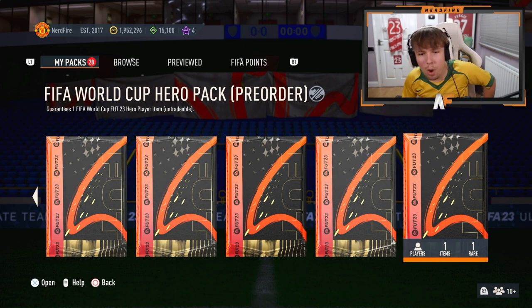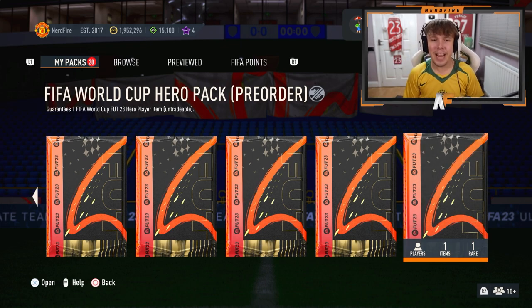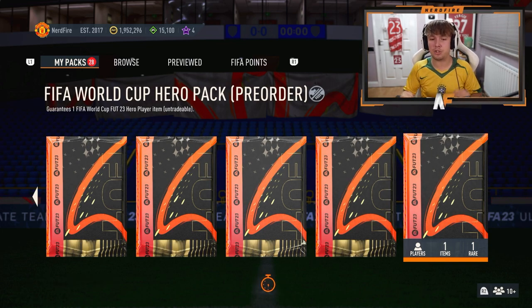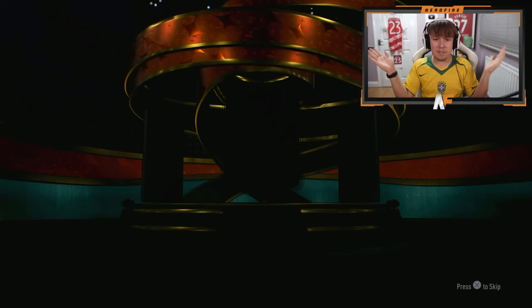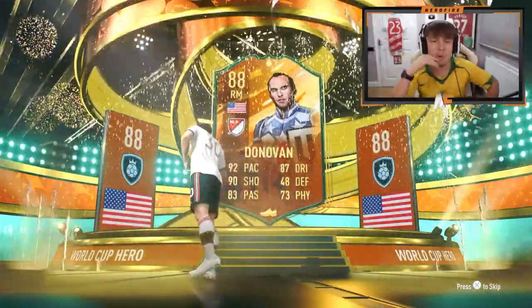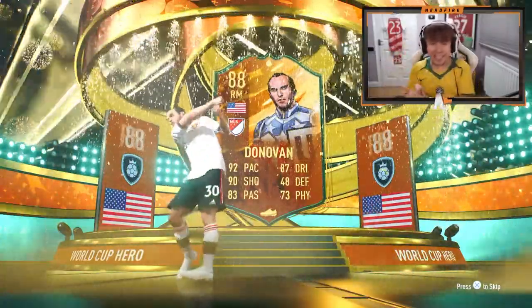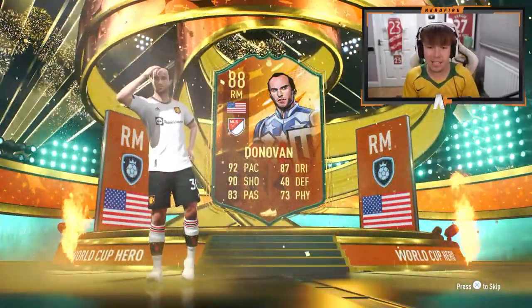Path to Glory has dropped as well, we will be opening some packs in this video. Here is my FIFA World Cup hero pack - please don't give me the worst one. I would actually take Crouch though, a lot of people don't want him but I would. Come on... it's American right mid - oh, Donovan! I thought it was gonna be Clint Dempsey. Donovan isn't as bad: 92 pace, 87 dribbling, 90 shooting, 83 passing - that is not bad at all, I'm happy with that.